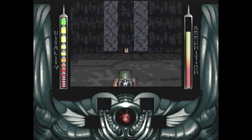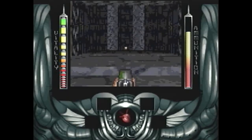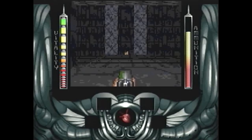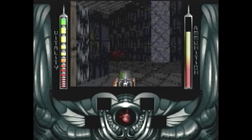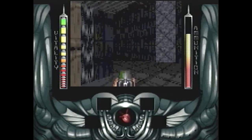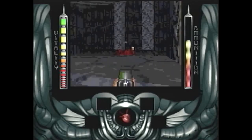Doom by ID Software was released in December of 1993, and as you probably know it took the world by storm. All of a sudden all gamers wanted to be playing was first-person shooters, and of course a lot of developers immediately started working on their own Doom clones. This game is one of those Doom clones, for better or for worse.